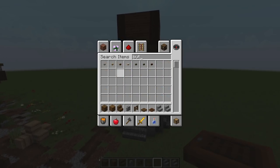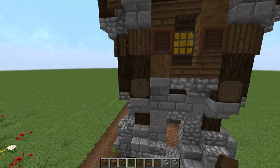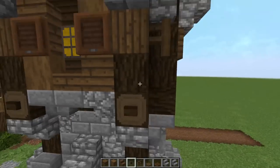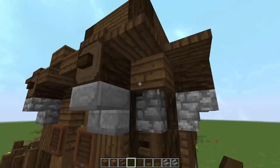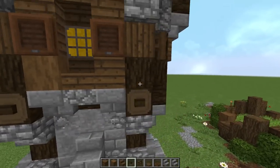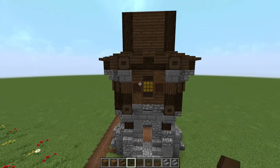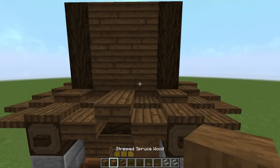Let's grab the acacia trap door — one of my favorites that was recently added — and put these over here next to those trap doors. They kind of look like little shutters on this glass that we have in the middle, which looks awesome! Now let's also add dark oak buttons on all these exposed log pieces going all the way around, just to add that little extra detail on the exposed pieces.